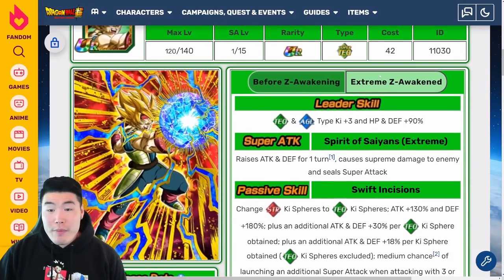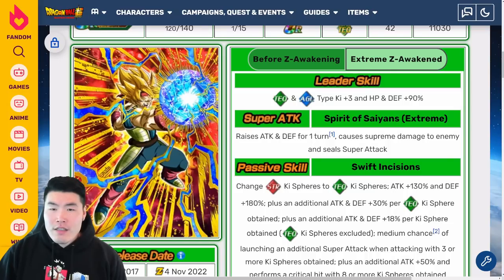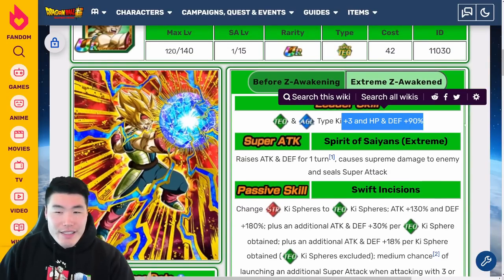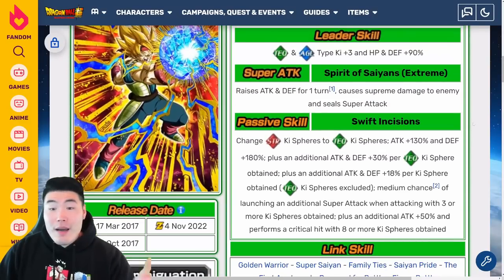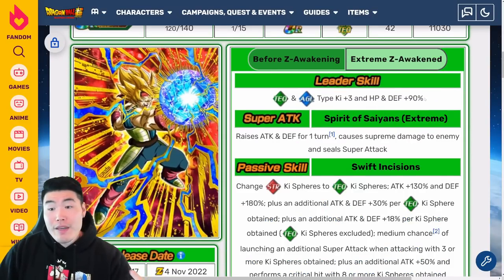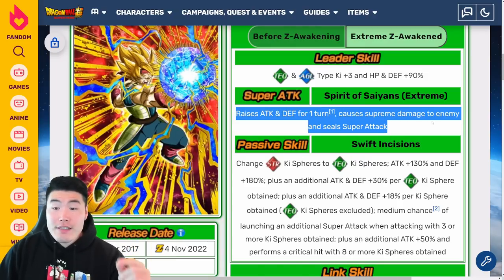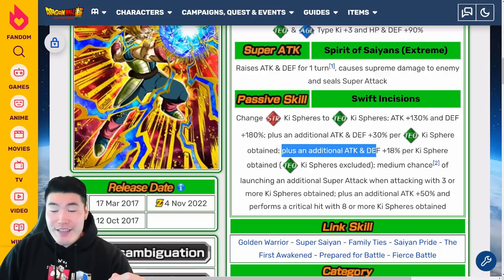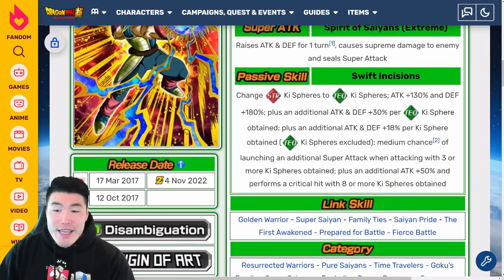Now let's talk about the TEQ Super Saiyan Bardock. Leader skill is TEQ and AGL types Ki+3, HP, Attack and Defense plus 90%. Super Attack raises Attack and Defense for one turn, causes supreme damage, and seals Super Attack. Passive changes STR Ki spheres to TEQ Ki spheres, Attack plus 130% and Defense plus 180%, plus an additional Attack and Defense plus 30% per TEQ Ki sphere obtained, plus an additional Attack and Defense plus 18% per Ki sphere obtained that isn't TEQ type, and a medium chance of launching an additional Super Attack when attacking with three or more Ki spheres obtained.